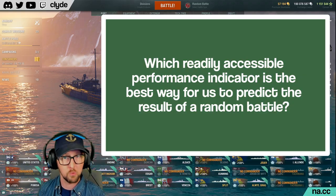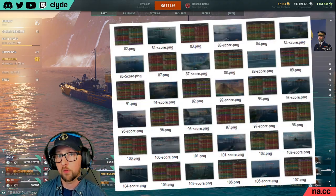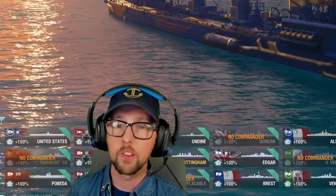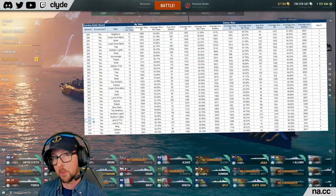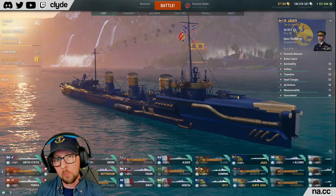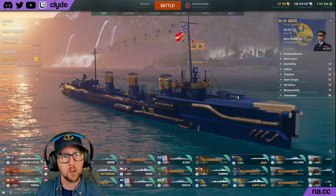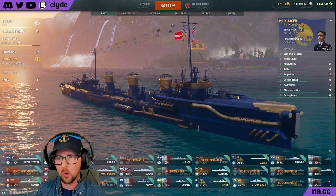How often does the matchmaker's current behavior result in imbalanced games with easily predictable results? And which readily accessible performance indicator is the best way to predict the result of a random battle? To answer these questions, I collected screenshots of matchmaking data and battle results from 333 different random battles across many different tiers, then entered it all into a big spreadsheet. I know I need to automate this and write some code, but I just haven't taken the time to do it.